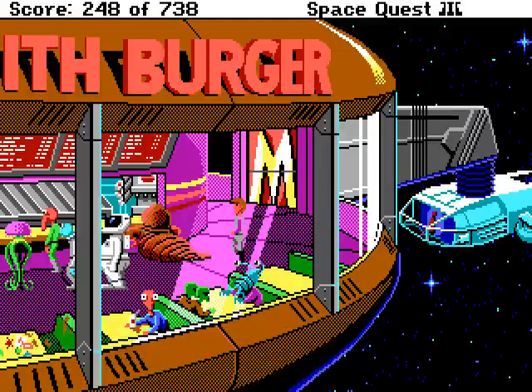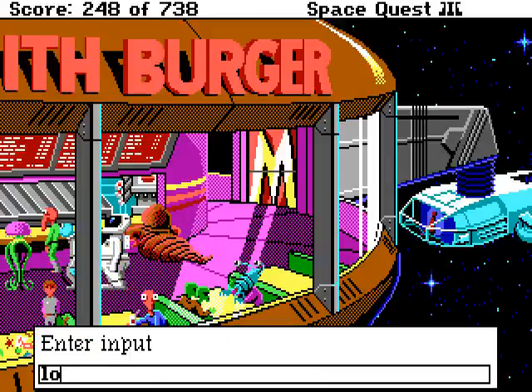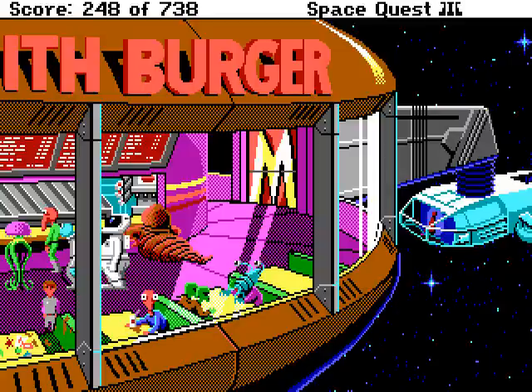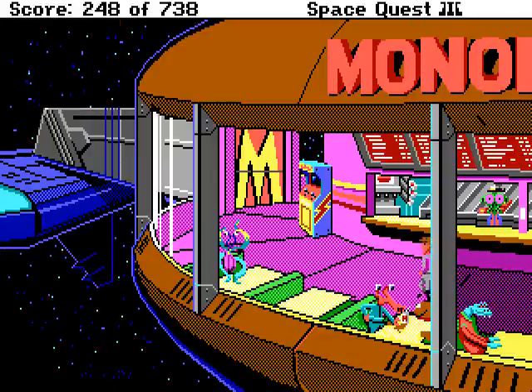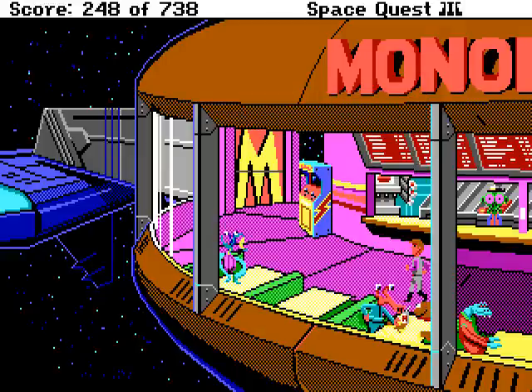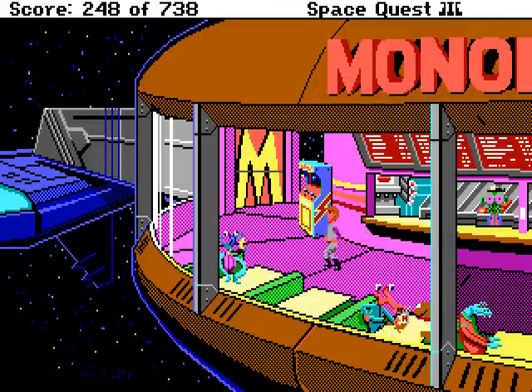Why don't you buy a bag of food first? I thought maybe we could look at what other people were eating. This table is a mess — they're called Plastomalt Tables, like millions of others you've seen. Looks like there's quite a line here. Let's see what's on the left. That's the same description as before. I'm gonna save here. I want to show you what happens if you try and go into the other airlock — go into the other ship.